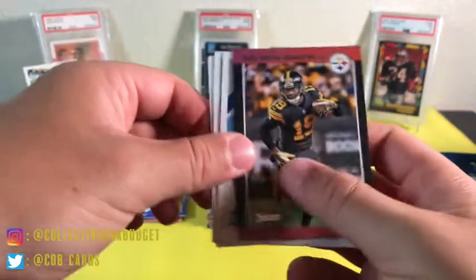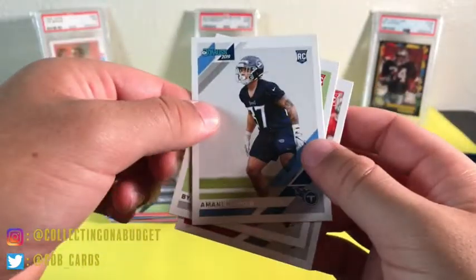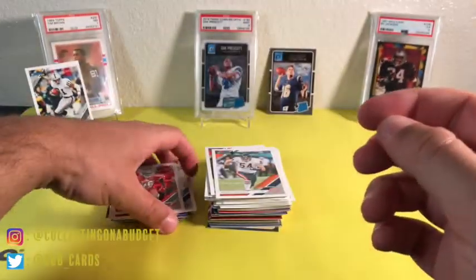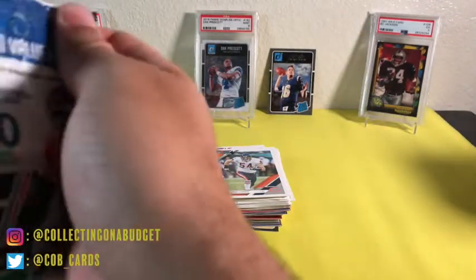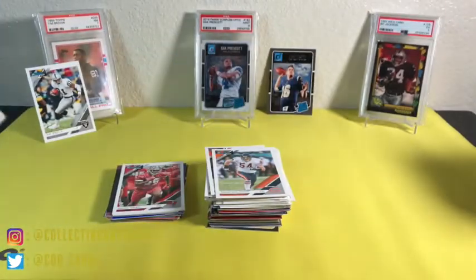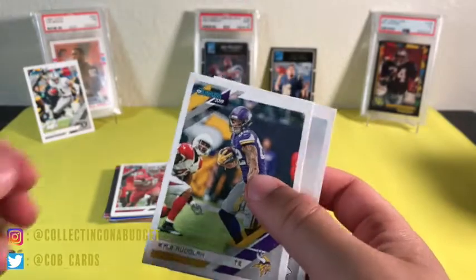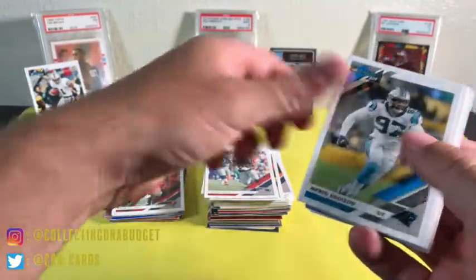Juan Thornhill for the Chiefs, Marcus Mariota, and a cool-looking Juju Smith-Schuster card. Byron Murphy, Jamel Dean. I'm not super knowledgeable about NFL cards or all the players, but as someone who likes to sell cards online I'm definitely looking for rookie quarterback cards because they'll sell better than anything. Kyle Rudolph — I'm going to go through this pretty quick because there's so much base.